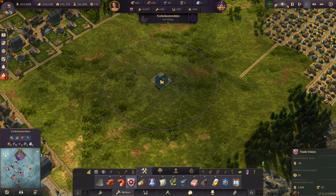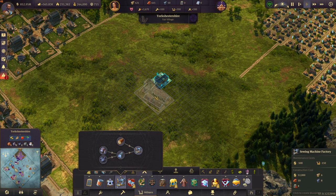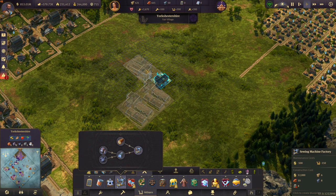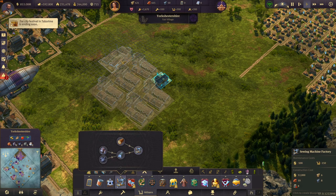We start off by placing our trade union in the center. Then on one side you build two sewing machine factories like that. And then on the other side right there you place three sewing machine factories in the same orientation.